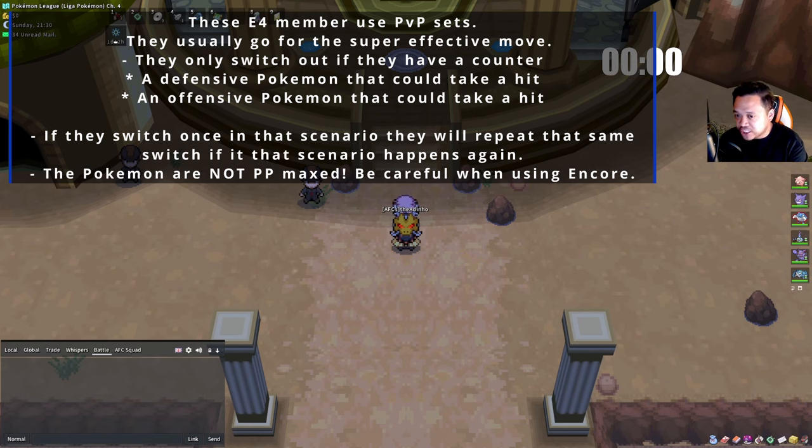If they can't kill you, they switch out to a Pokémon that has a super effective move. For instance, if we use Chansey and they have something like Chandelure, they'll switch to Lucario which has Close Combat. That's what our strategy revolves around. Also when you try to set up, they might switch out defensively if they have a counter — either a defensive counter or a bulky offensive one.